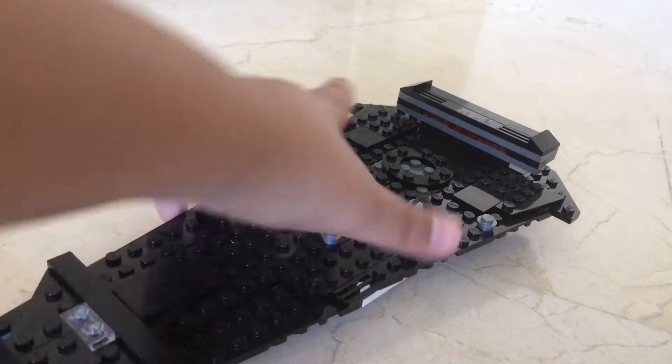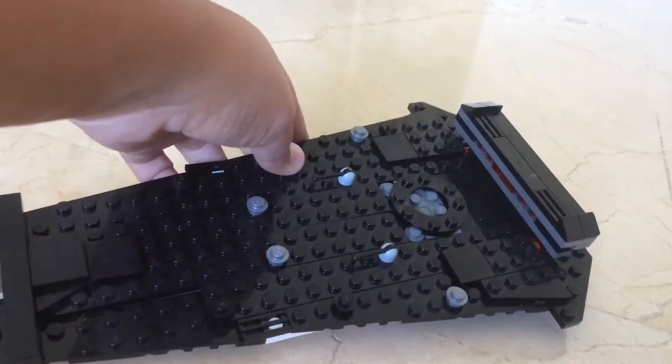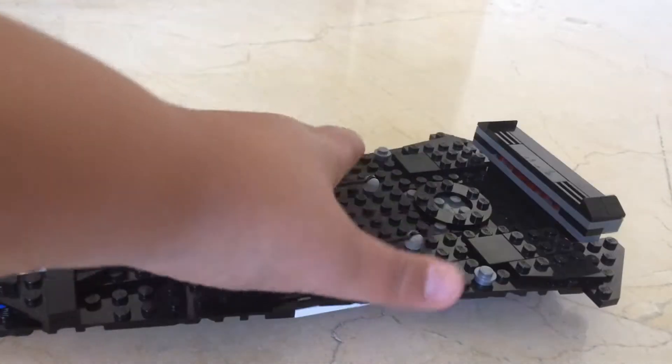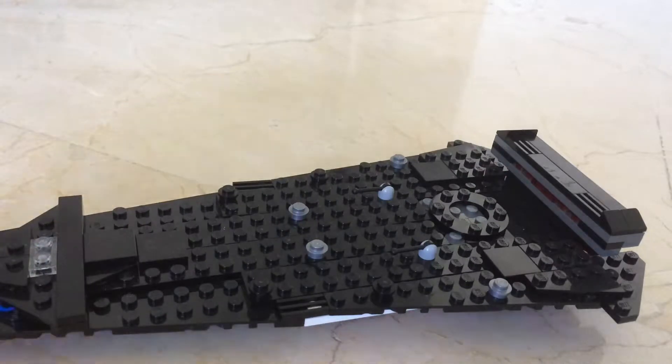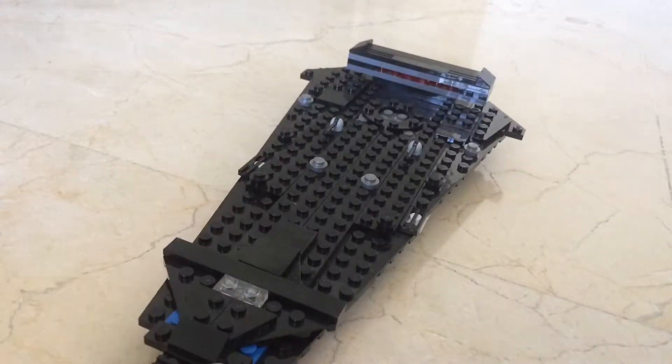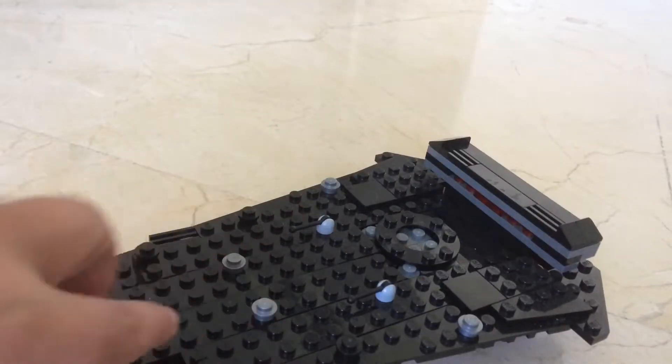Let's start reviewing it. This is the command bridge, like in the movie. It has some cool detailing on the top side, and it has the circle where the bomber drops its bombs. There's a little blue here — I don't know why — just some very cool detailing.